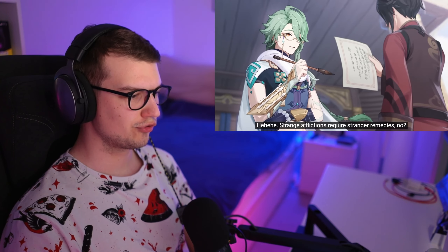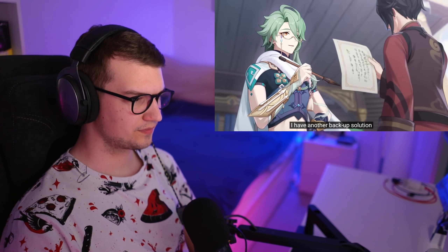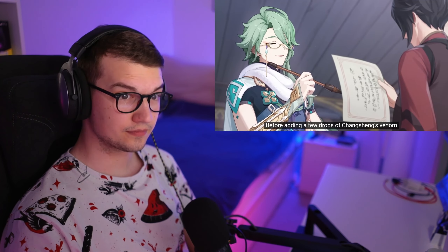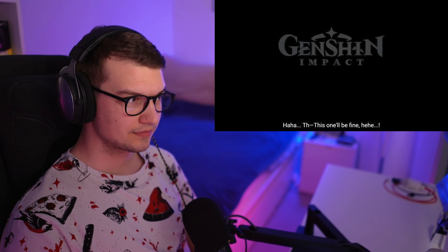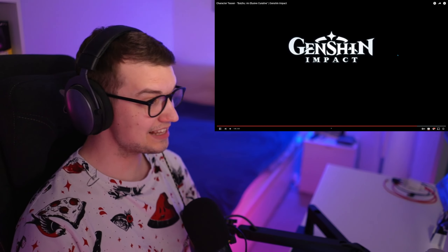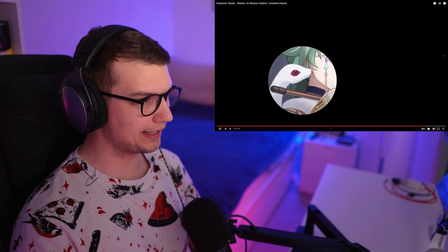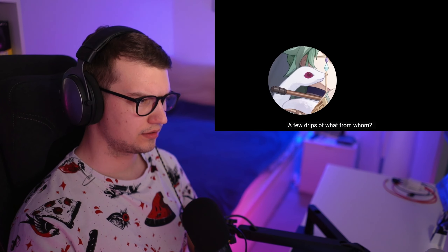Strange afflictions require stranger remedies, no? I have another backup solution. You'll need to boil some frog skins and lizard tails before adding a few drops of Chongsheng's venom. This one will be fine. A few drops of what from whom?